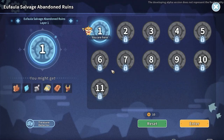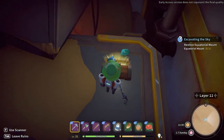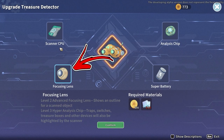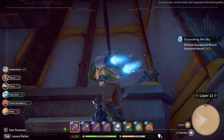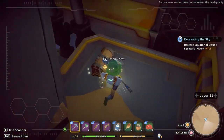Inside the abandoned ruins mentioned previously, you will also be able to find some secret chests. Inside those chests you will find occasionally some florite. To make it easier to find these chests, you have to upgrade your treasure detector. To be precise, you need to upgrade your focus lens to level 3. This will allow you, by scanning the area, to see not only the location of the relics but also the treasure chests as well.